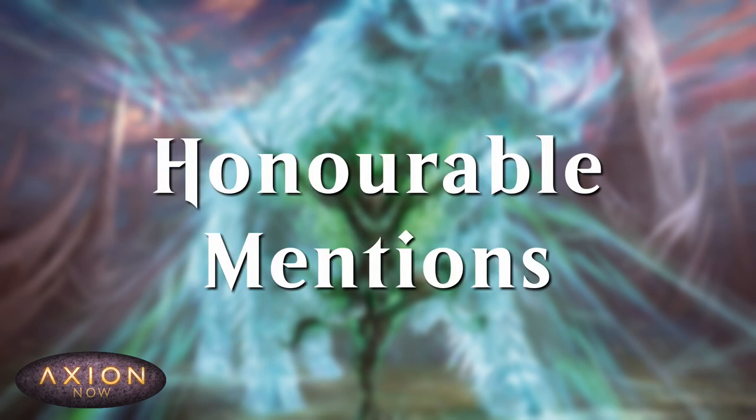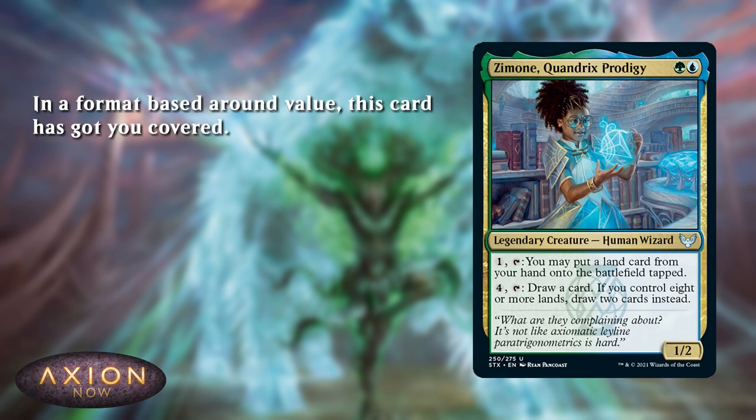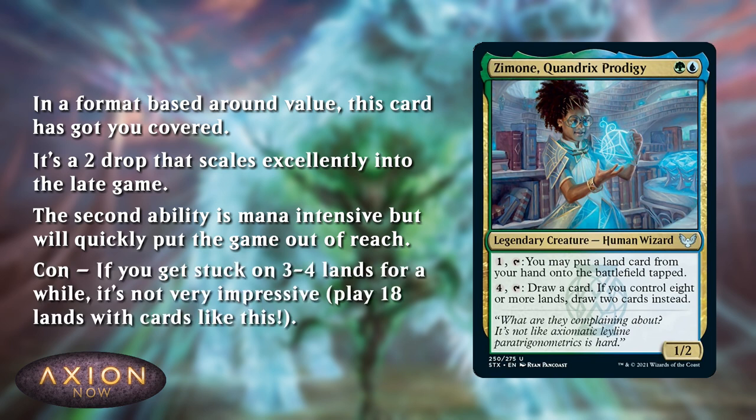Before we go on to the top spot, I just wanted to mention a couple of honourable mentions that nearly made the list. First up is Zimone, Quandrix Prodigy. Again, sealed is based around value, and this card gives you a ton of value. It's a 2-drop that is still relevant if you draw it later. The first ability helps you ramp in the early game, and the second ability helps you run away with the game later, especially if you get to 8 lands. The main reason this didn't make the list is that in the mid-game, this card is a little bit mediocre. If you're maybe stuck on 3 or 4 lands, you can't really use the second ability without skipping your whole turn, and it's not that good in combat as only a 1/2. If you do open lots of cards like this in your Limited pool, I would highly recommend playing 18 lands so that you get the opportunity to make use of them.